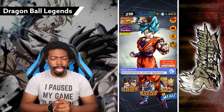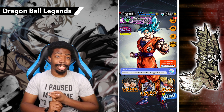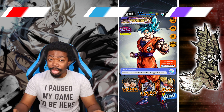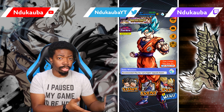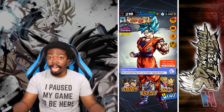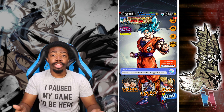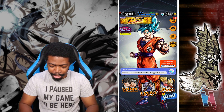The game just updated and with it we got two new events. Elite Soldier N is back, so if any of you are just coming into the game or didn't complete it when it was first around, now's your chance to get the free sparking Napa — young Napa specifically. We also got the Turles event as well, which we'll be covering in later videos.